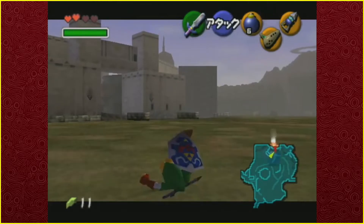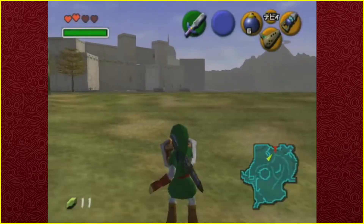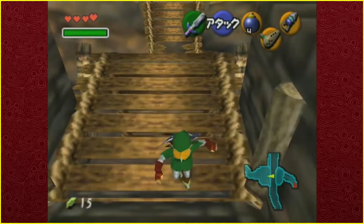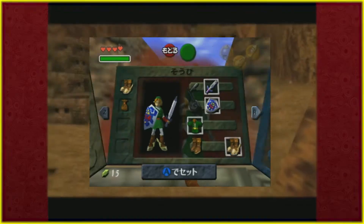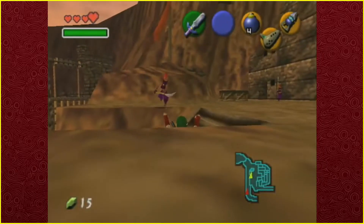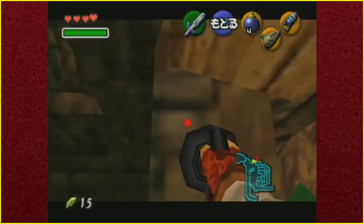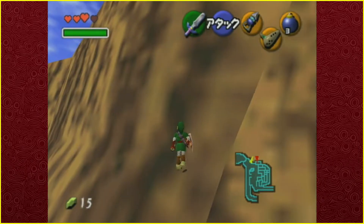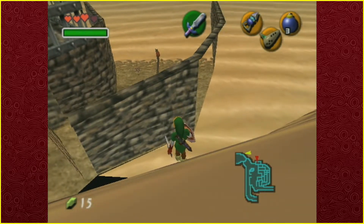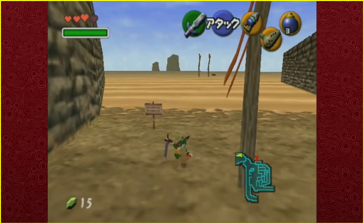Now we go on our way to Gerudo Desert, using movement techniques like super sliding from Hyrule Castle Town all the way to Gerudo Valley. After that, we do what is called a mega side hop to skip the bridge, allowing us to get straight to Gerudo Fortress. We arrive in the fortress and our first action is to get caught right away — arriving in a prison — which lets us hookshot up and then clip through the ceiling using precise positioning. We then use a gate skip to avoid saving the carpenters, since that's slow.